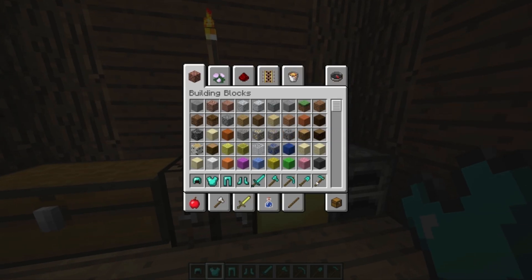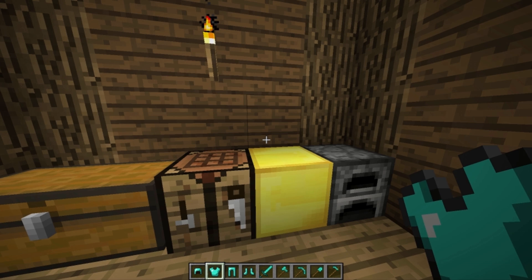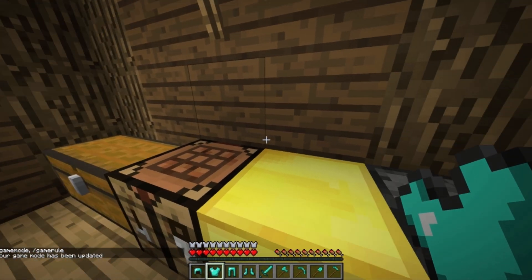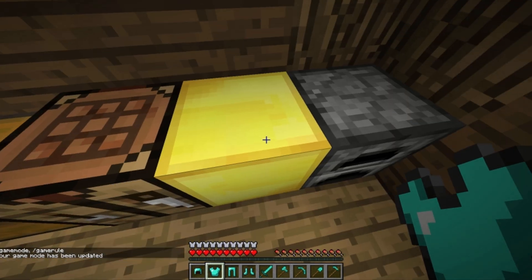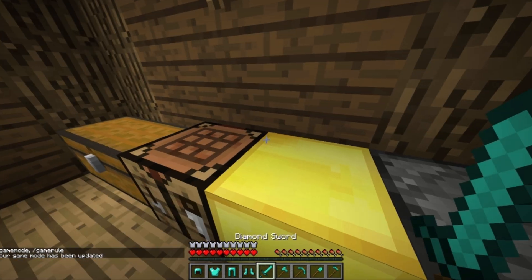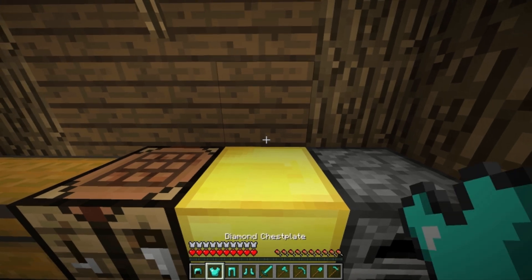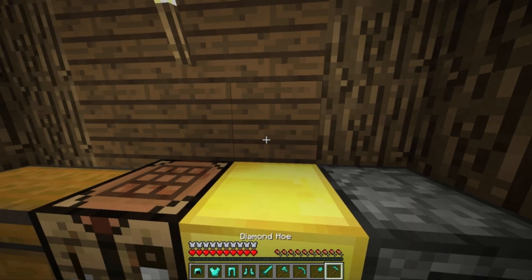I can go into my little hut here, and as you can see, I have my gear. Now just to show you that I'm not cheating or anything, I can go into survival as well. Now all I have to do is throw my gear on top of this golden block and I will get the raw materials back. The item has to be fully repaired as well.